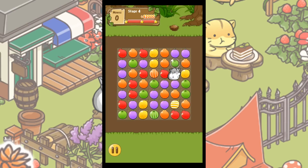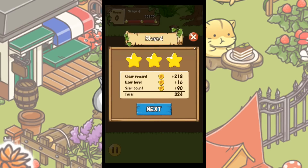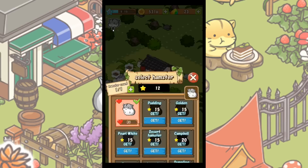Oh, look at you — you're so cute. Hurry up little ham ham! Wonderful — that's another six stars. I think we needed to get 10 stars to get a new ham ham, so I think we have enough stars now. We're so close — we just need three more stars.